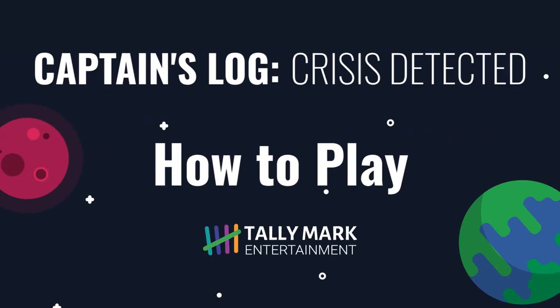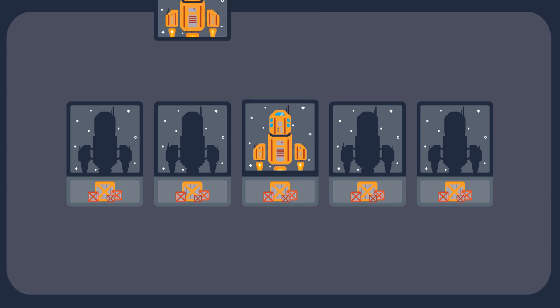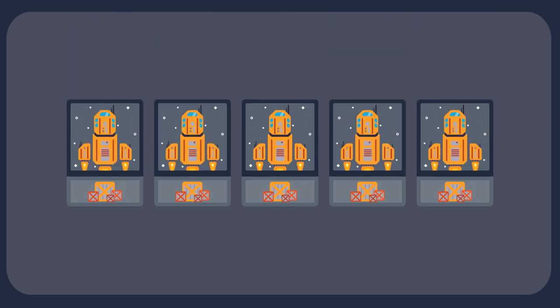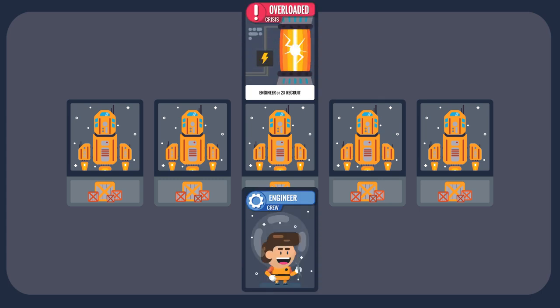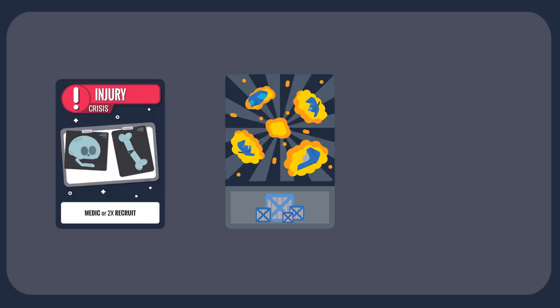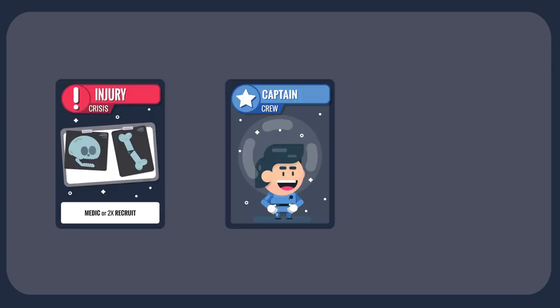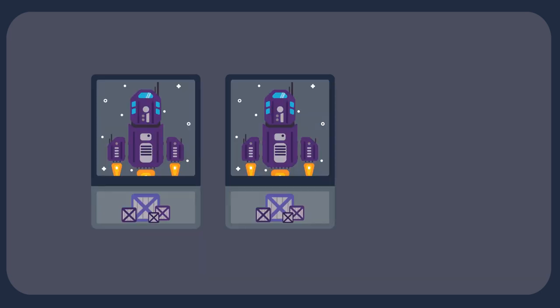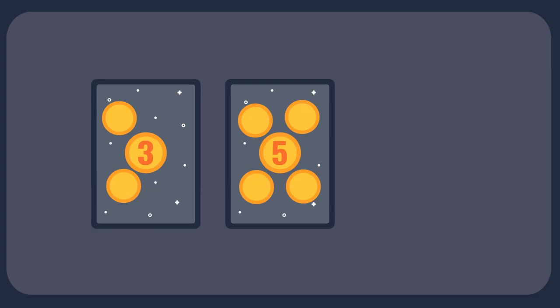Welcome to How to Play Captain's Log: Crisis Detected. Each player acts as an admiral commanding a fleet of ships holding valuable cargo. Players take turns resolving threats on their fleet while trying to sabotage their opponents. The goal is to destroy opposing player ships through crisis cards while protecting their own ships with crew and command cards, along with strategic trades. The game ends when one player has all their ships destroyed — the player with the highest combined cargo value wins.